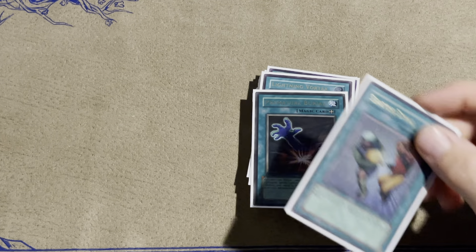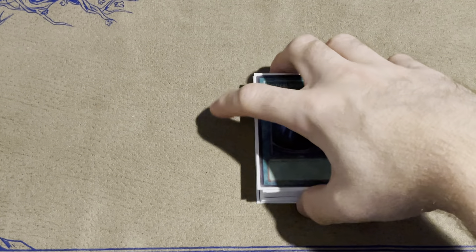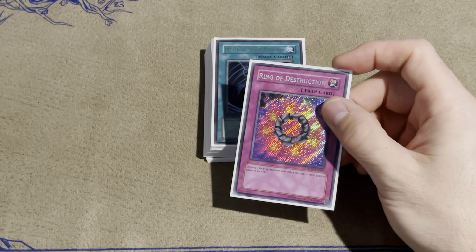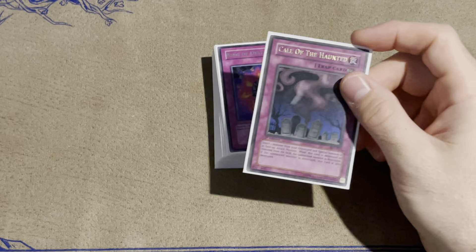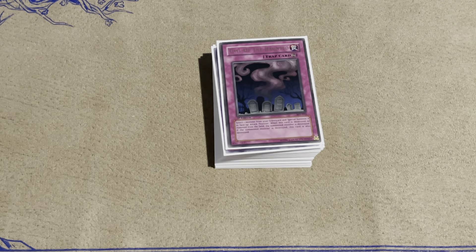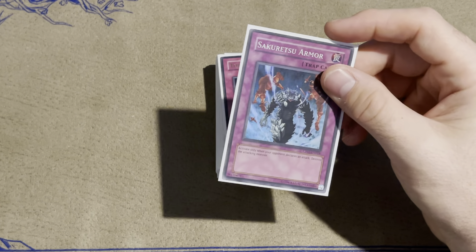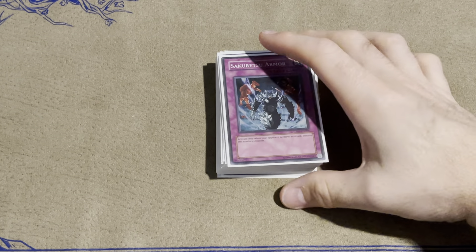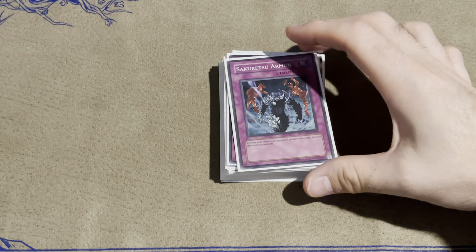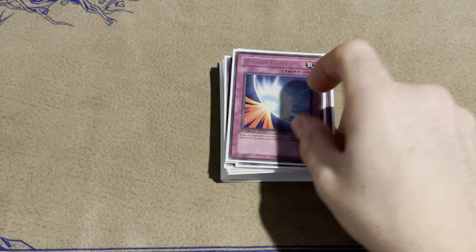Then of course Premature Burial, Snatch Steal — those are the equips — Heavy Storm, and Mystical Space Typhoon. That's it for the spell cards. Next we've got Ring of Destruction, pretty much the trap card you see in every GOAT deck. Call of the Haunted of course with Zombies — always wanting stuff out of the graveyard. Torrential Tribute — very very useful, great for clearing the board. One Sakretsu Armor — very useful against more aggressive decks where you want protective back row. And Mirror Force, because it's Sakretsu on steroids.